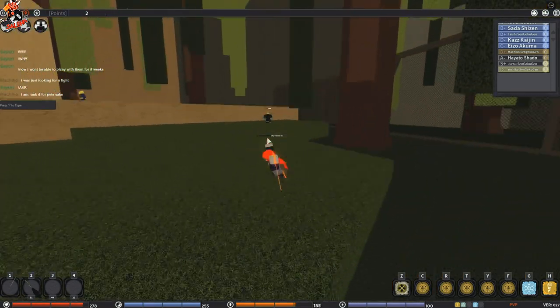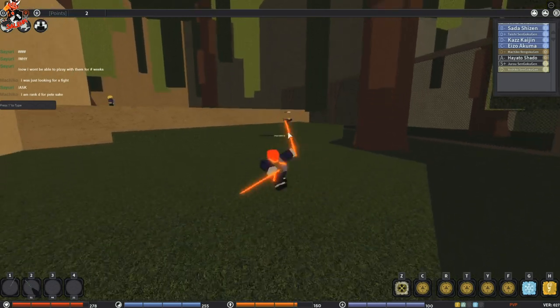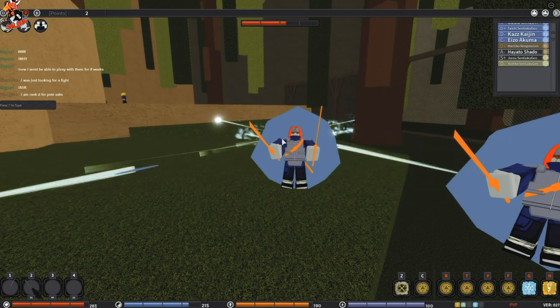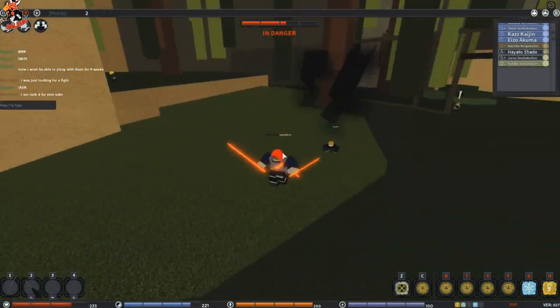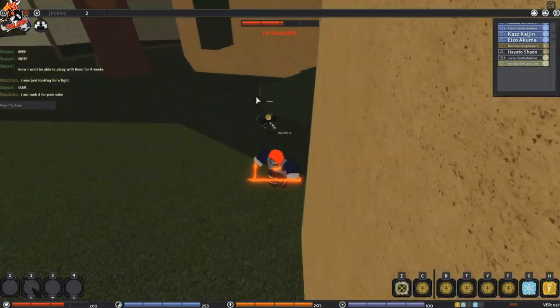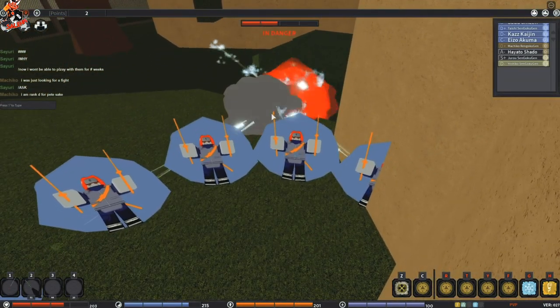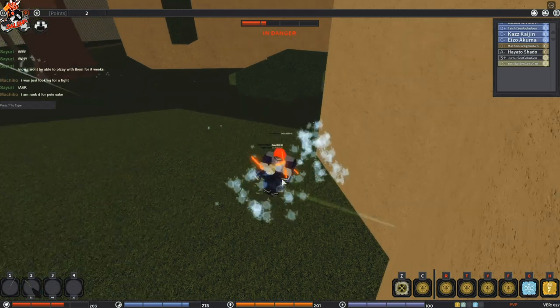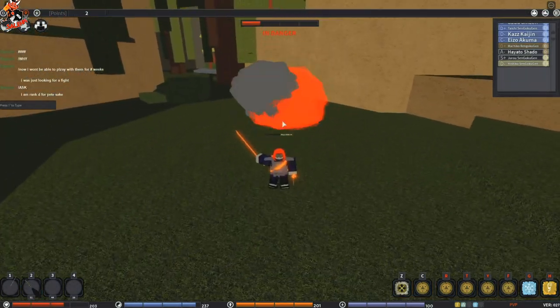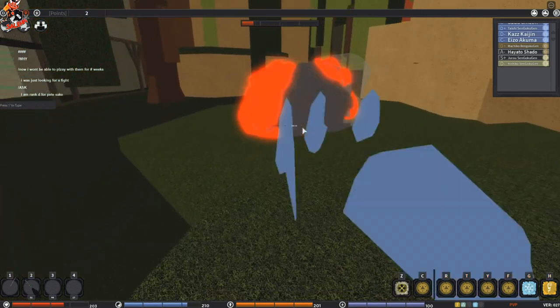Alright, let's try this boss. Throw an explosive kunai at him, let him come at you, then use the Ice Mirror move. Look at that damage boys — hella damage. Alright, kunai explosives, then ice move.